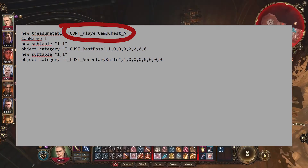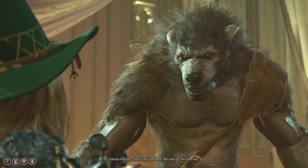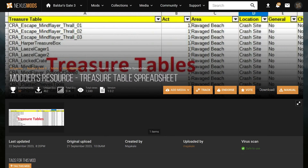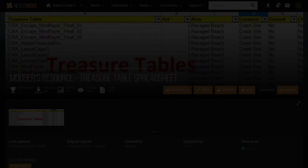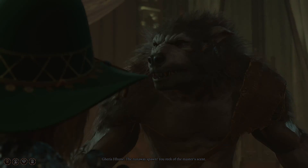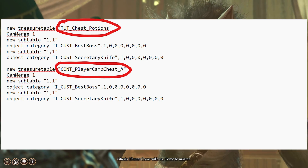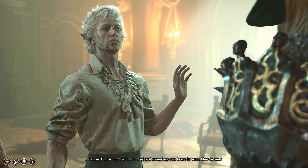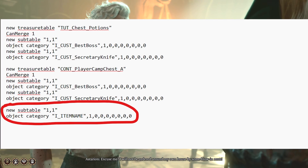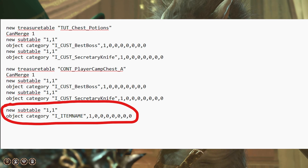To place the item in a different container, change the container name to the one that you want. There are a few resources that list the code names for a variety of different chests, including a mod on Nexus Mods linked in the video description, along with the Baldur's Gate 3 wiki. Alternatively, to place your weapon in the camp chest, you can enter what's on the screen. To place the item in an additional container, copy the block of text already in Treasure Table and change the container's name. To add another custom item to one of your containers, follow the template for each item as shown on the screen. Note that the capital I underscore before the name of your custom equipment is mandatory to make it work.